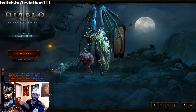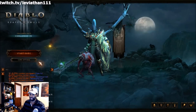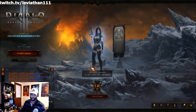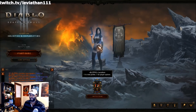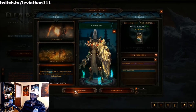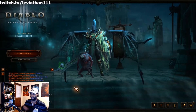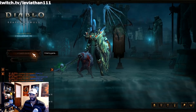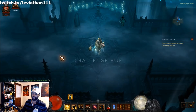It will not be in your seasonal mail — it'll still be a non-seasonal item. What I recommend is that on Friday night you create your seasonal character right when it hits 8 PM and then hop into the challenge rift. That way the game knows you have a seasonal character and you'll be able to get the rewards in your seasonal mail, which is really important so you can get that great head start.